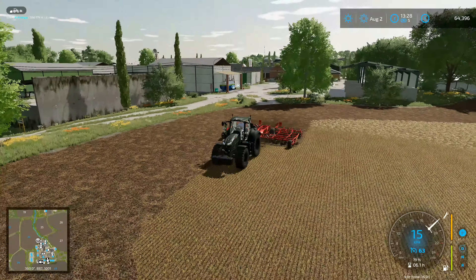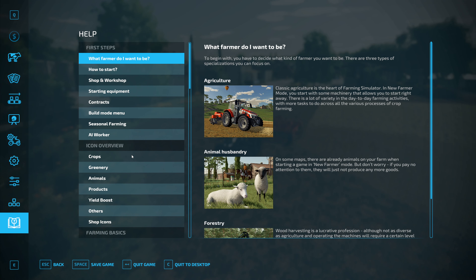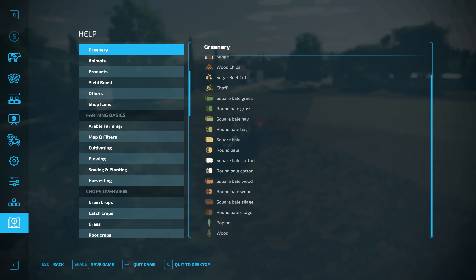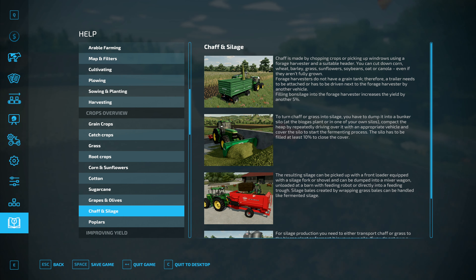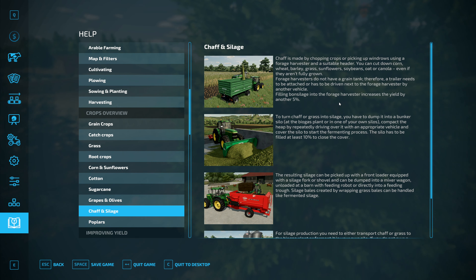If we can start the silage a bit sooner, we should in theory be able to start next month, which would be pretty cool. Let me check the in-game information. Looking at the crops section — chaff and silage: chaff is made by chopping crops or picking up windrows using a forage harvester and suitable header. You can cut down corn, wheat, barley, grass, sunflower, soybeans, oats or canola even if they aren't fully grown. Adding bond silage into the forage harvester increases the yield by another five percent.